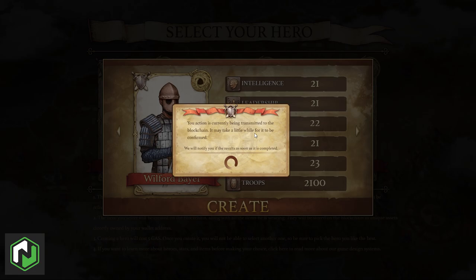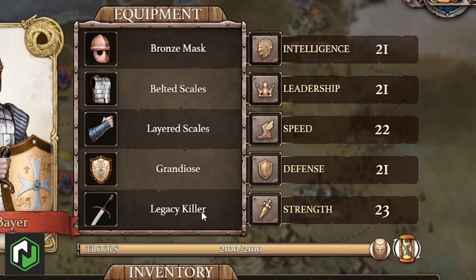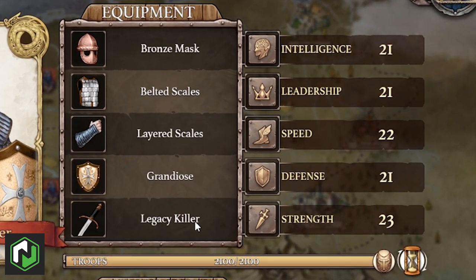Before we dive into the game, this is a good chance to cover what these stats actually mean and how they are increased. The five stats in Blocklords are intelligence, leadership, speed, defense, and strength.